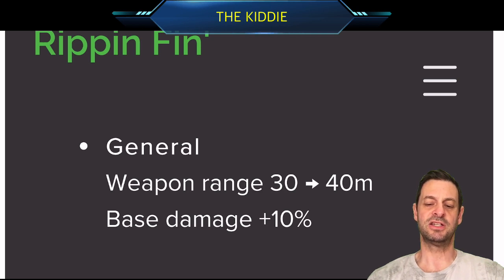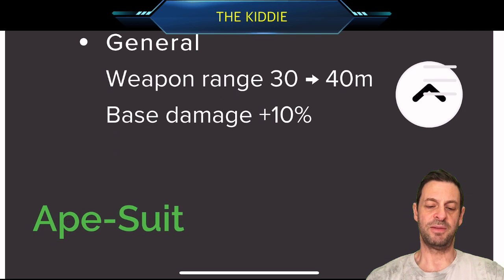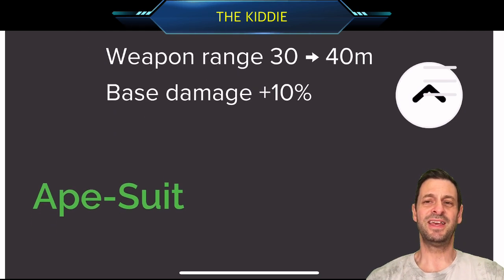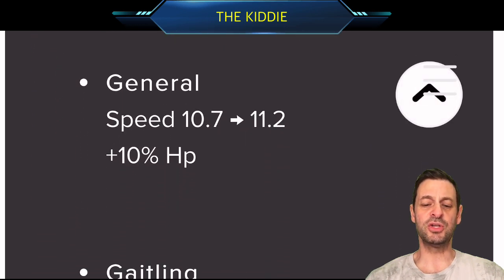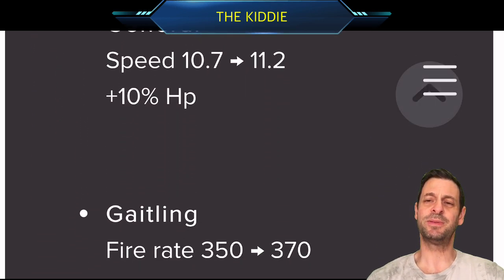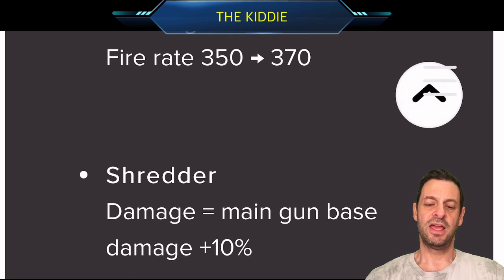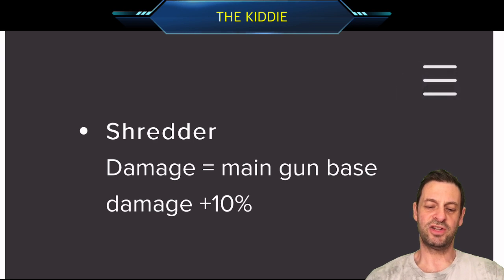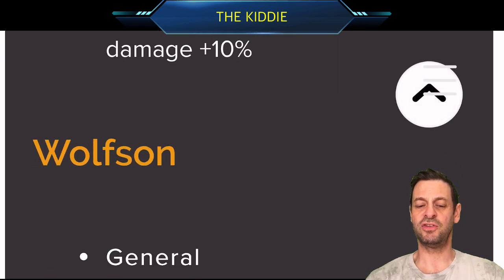Rippin Finn — weapon range going from 30 to 40 and base damage up 10%. That is good. Rippin Finn is one of those few fraggers that has the ability to take out an entire team with one sweep of his wave. Ape Suit gets a little bit of a speed increase, a little bit of hit point increase, and a little bit of fire rate increase. I don't use him, but he is good — some people use him.